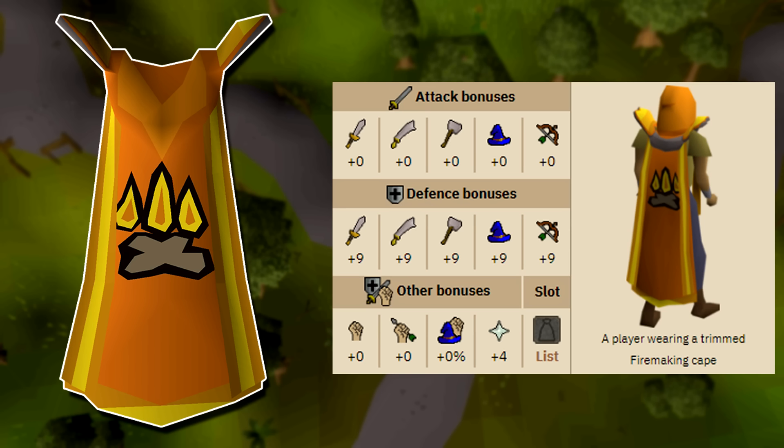And if you do have a trimmed cape it will also give a plus four prayer bonus, which actually makes it viable in certain circumstances. For example if you happen to have the firemaking cape — not related to combat at all — you could wear this at a very low combat level, giving you a plus four prayer bonus as well as a plus nine defensive bonus to all stats, which is better than the obsidian cape which costs around 800k currently.